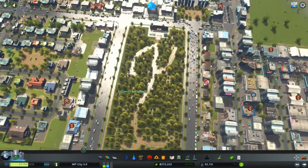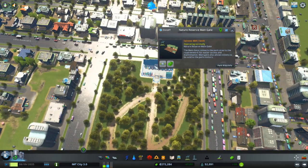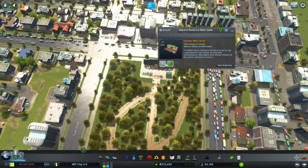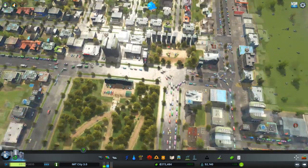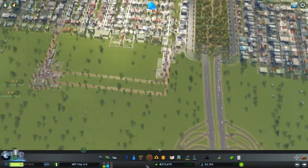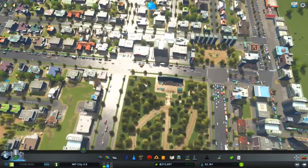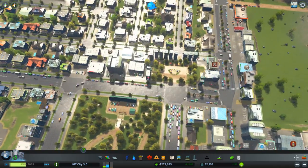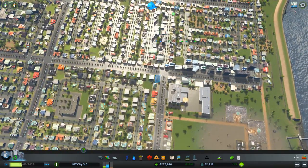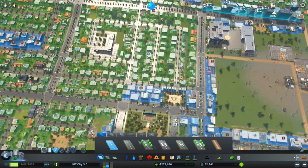So at least we have now a natural reserve, which means we can get people in here as well. I might need to fix something with the traffic flow over here because it's getting a bit stuck. I might want this to be one road that just goes around — that might be a good idea.